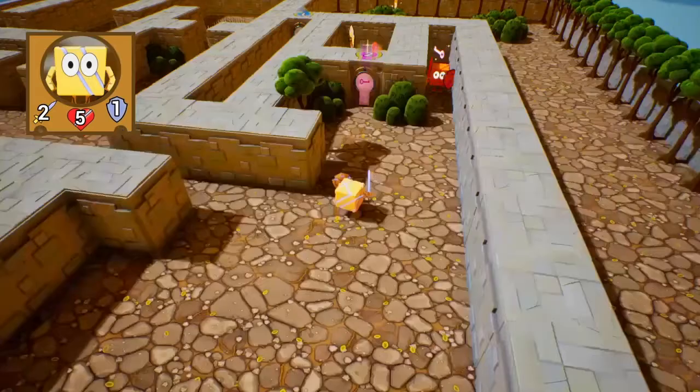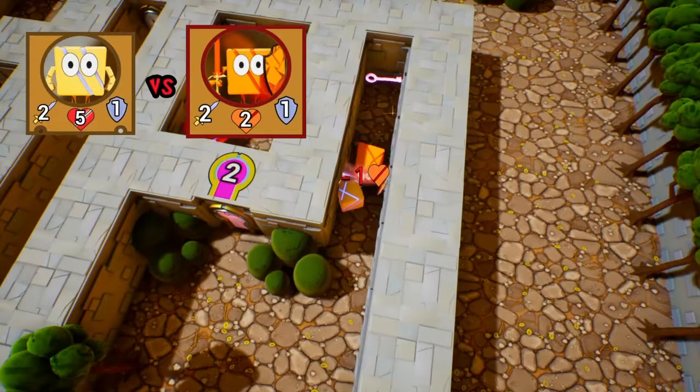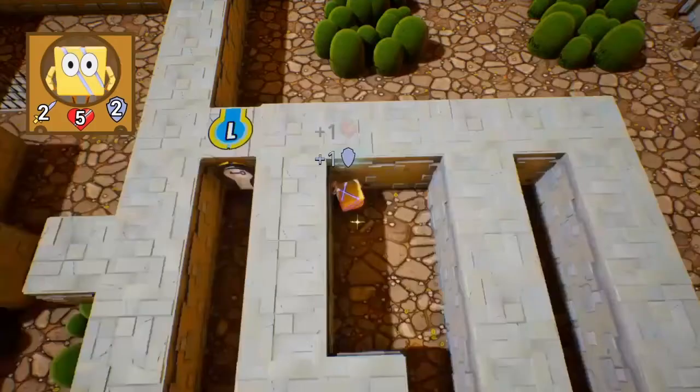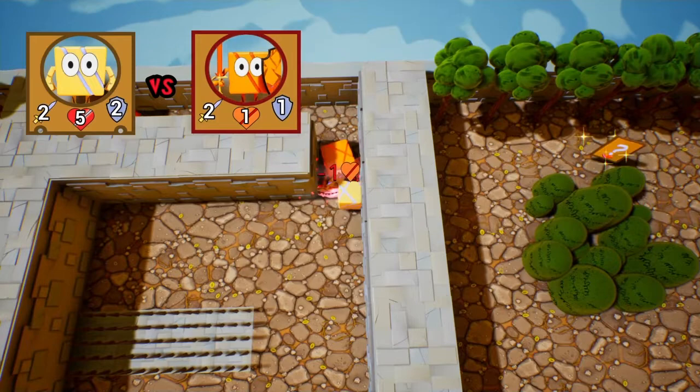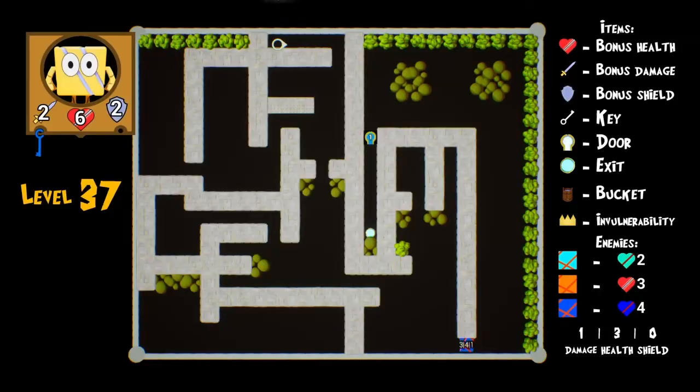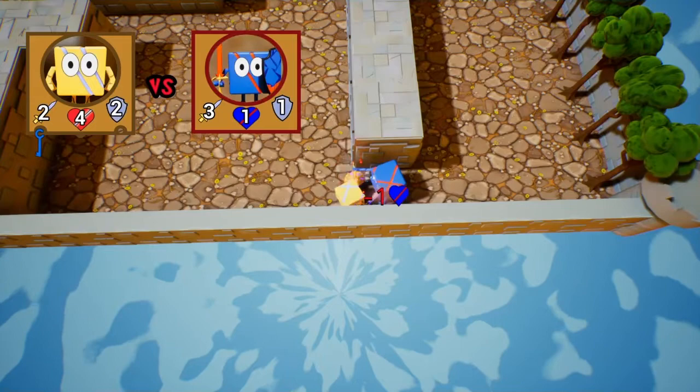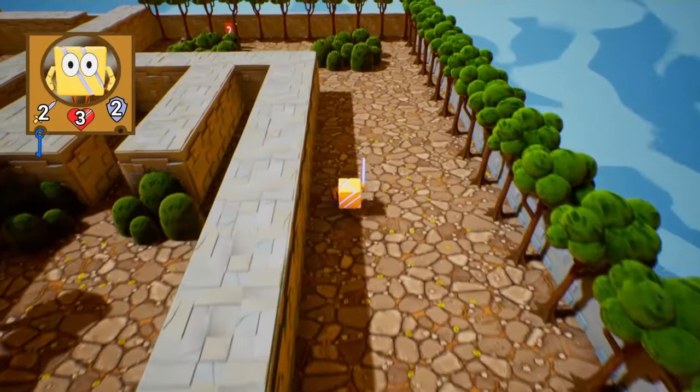I gotta get that defense — ow — but I get two hearts and one defense. I'll see you at the top for the blue key. Let's kill this guy — he cannot kill us because we have two defense. I'll see you at the very bottom. Let's kill him — should be enough health. This level's not bad. It's straightforward until there are multiple paths and lots of backtracking to get the cards at the end.